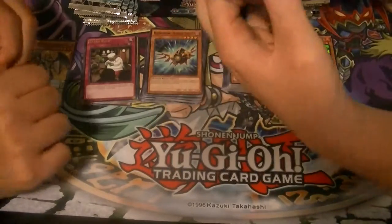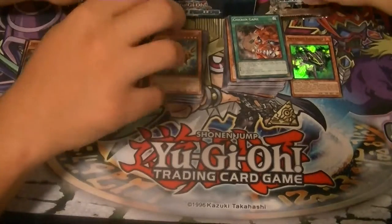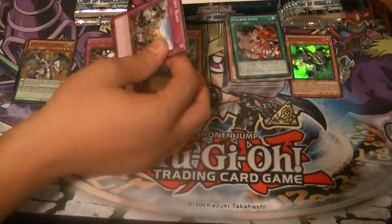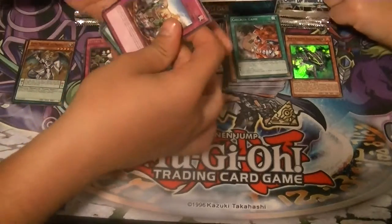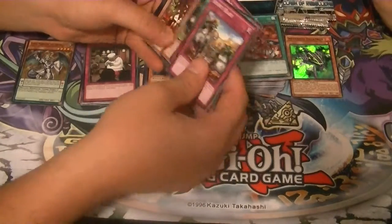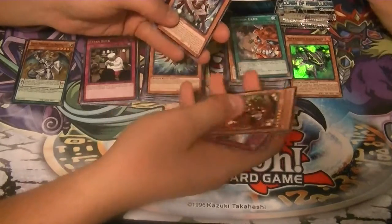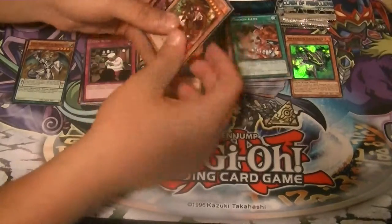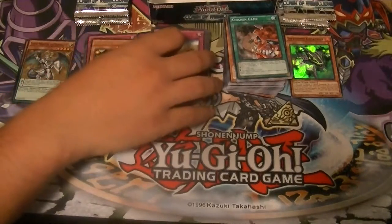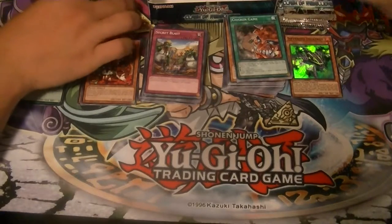I've seen Cyber Knight pull that Synchro on his YouTube and I was like, yes! I didn't even know that card existed because I was only focused on the Red Eyes and didn't look at some of the other cards. I saw that card and I was like, dude, that looks awesome. Arrow Mage Bergamot — rare. I saw that name and I'm thinking like Carrie Potter and Bergamot or something.